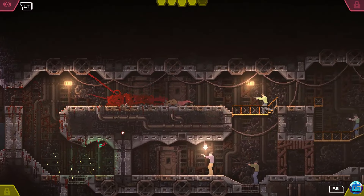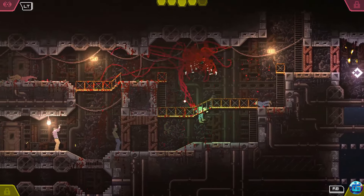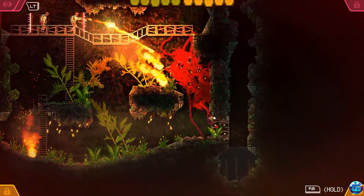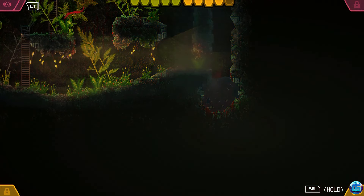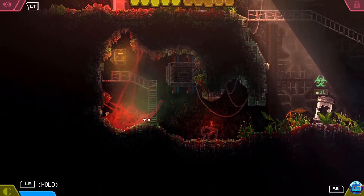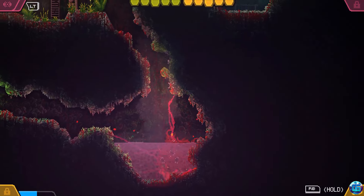The fluid movement and the ability to grow and evolve by consuming your enemies give a thrilling sense of progression as you become an increasingly formidable threat. The game's pixel art style and atmospheric sound design contribute to its eerie and immersive environment. The facility's labyrinthine structure encourages exploration and experimentation, as you must use your abilities creatively to overcome obstacles and solve puzzles.